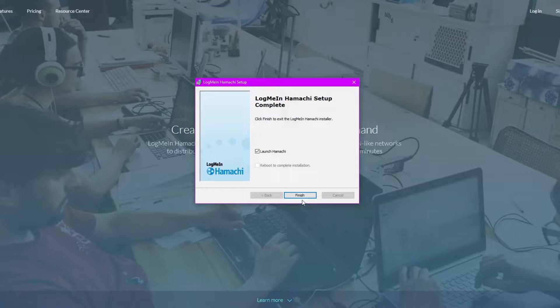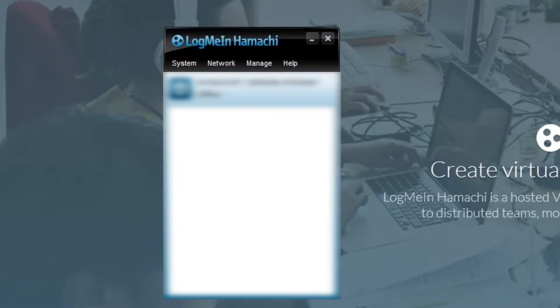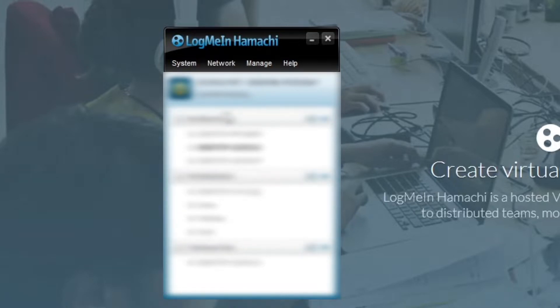At some point installation will be finished and Hamachi should open. Once it opens, it should look kind of like this — there should be a power button on the top left. The first time you click it, you'll be prompted to make a Hamachi account. You basically have to put in an email and a password. You gotta do that and log in to your new Hamachi account — this is needed. Also, don't forget the password; just write it down somewhere or use a password manager. After you've made your account and logged in, if the power button is still grey, click on it again to make it yellow, which will basically activate Hamachi.